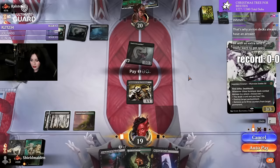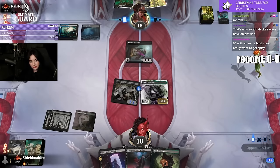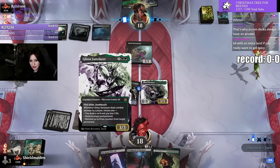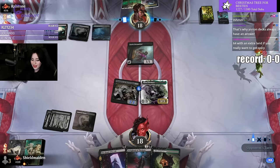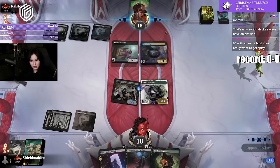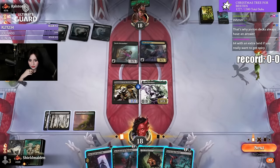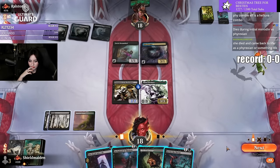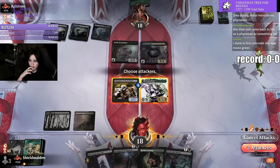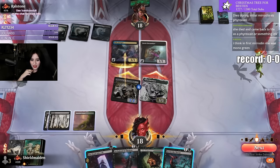How did Glissa end up being a zombie? There's probably a lore reason. Was she always? I'm pretty sure I looked this up at one point and couldn't find an answer. We're wasting Halo Foragers. In the first Mirrodin she was Mono Green — Phyrexian Zombie Elf. Yeah, that's a combo and a half.